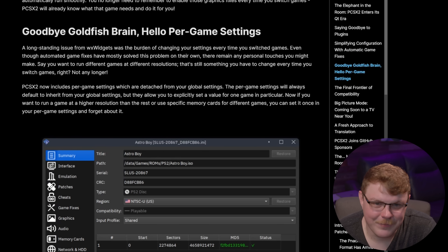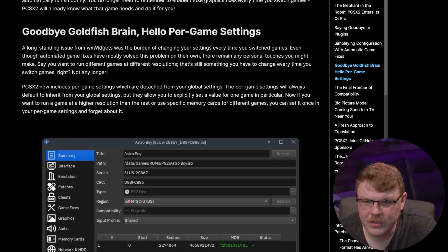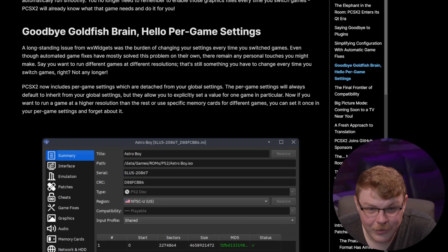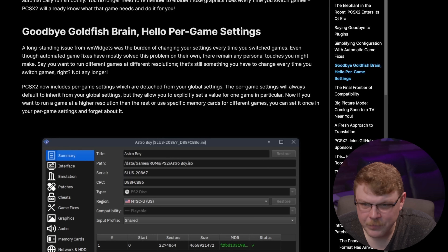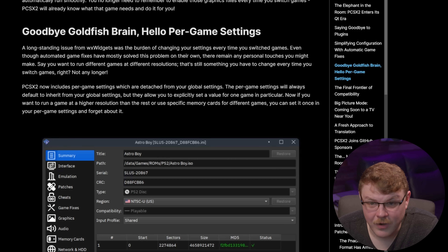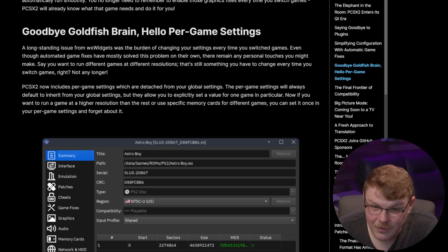Goodbye Goldfish Brain, hello per-game settings. A long-standing issue from WX Widgets was the burden of changing your settings every time you switch games. Even though automated game fixes have mostly solved this problem, there remain personal touches you might make — say you want to run different games at different resolutions. PCSX2 now includes per-game settings, which are detached from your global settings. They will always default to inherit from global settings, but allow you to explicitly set a value for one game in particular. If you want to run a game at a higher resolution or use specific memory cards for different games, you can set it once and forget about it — a huge convenience.